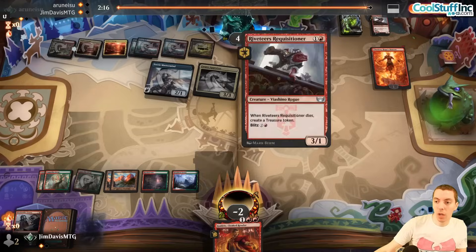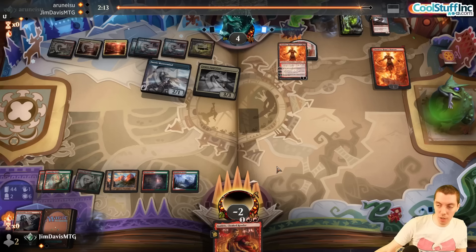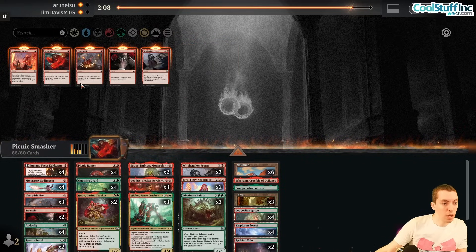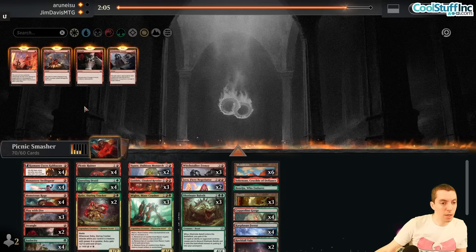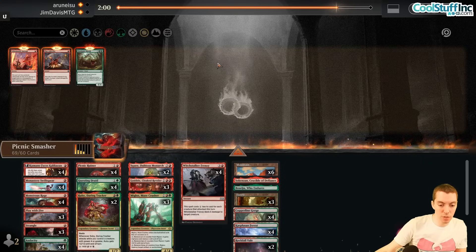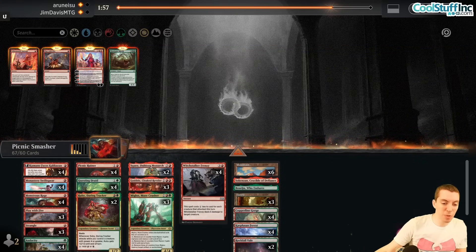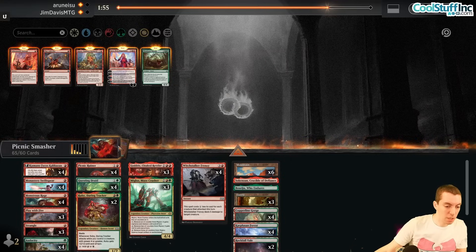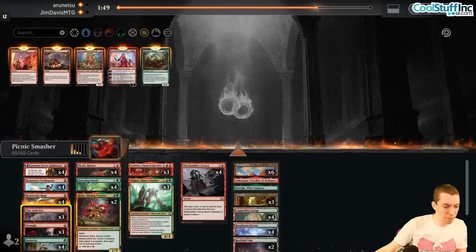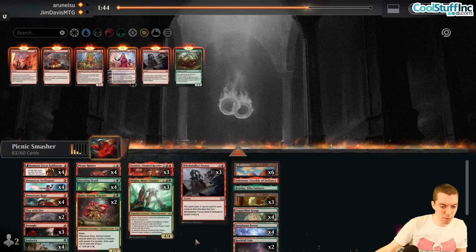Bring back Monstrous Rages. More Strangle than Play With Fire at this point, and maybe bring back Frenzy. Cut all the Jayas and clunky things. Squee is bad against the Appraiser. Play With Fire is worse than Strangle. I want some Frenzies but not all of them. Miglaz can go too.